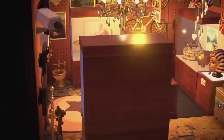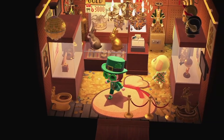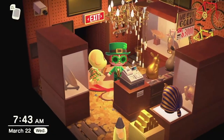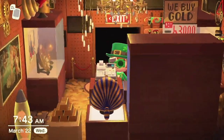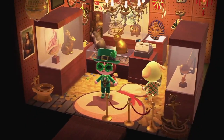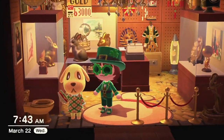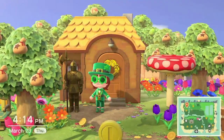I stuck pretty much every gold item I could think of in here, and I think it turned out pretty well. I finally got to use this pirate flooring, which is pretty cool. I thought it'd be fun — we had to have something gold themed on the island, especially in the back half. Goldie doesn't super duper fit necessarily, but because of her name and because I wanted to do something gold, I thought a little pawn shop would be a fun idea. It definitely gives me pawn shop vibes.